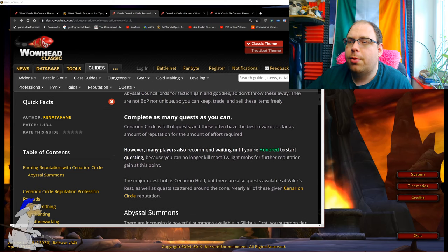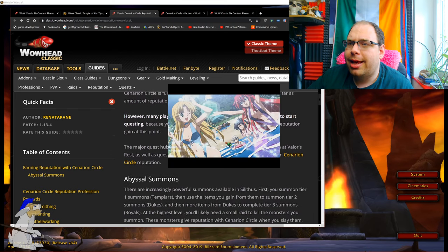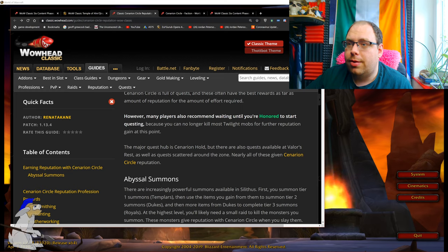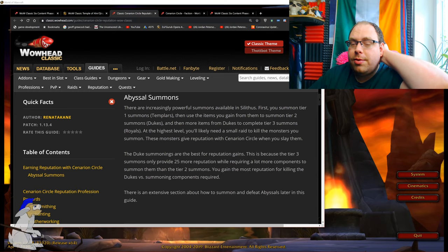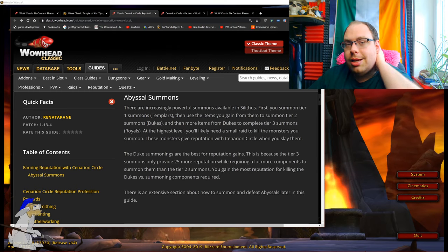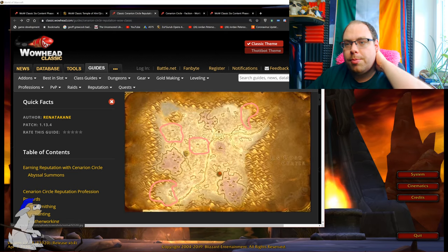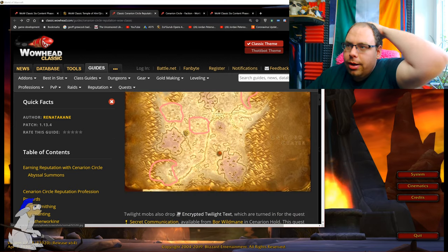Cenarion Circle is full of quests and these often have really good rewards. However, many players recommend waiting until you're honored to start questing, because you can no longer kill the twilight mobs for honor and you only get one honor — so it's going to take you ages. What they recommend is getting into a group of five, and you're all killing them together so you get five times the reputation. If your group can go to one of these locations, you can actually farm quite a lot of rep.